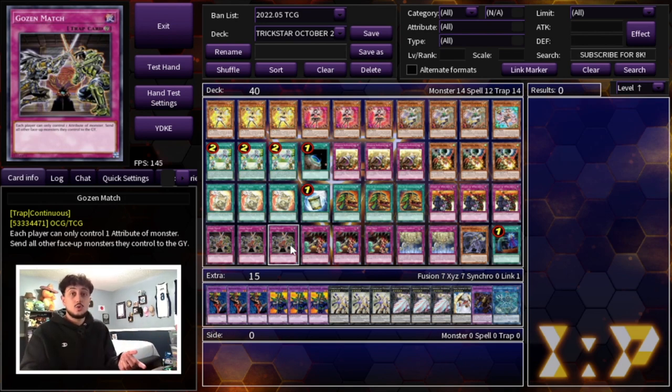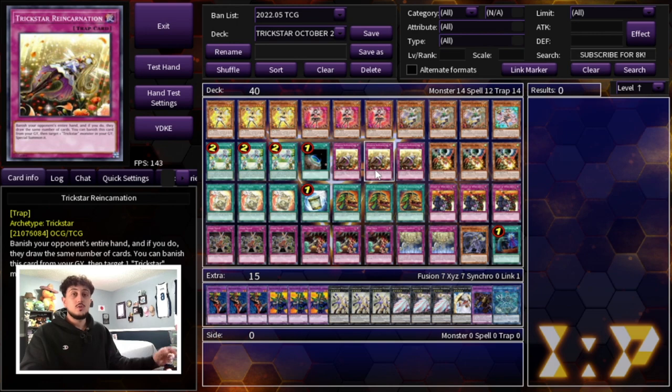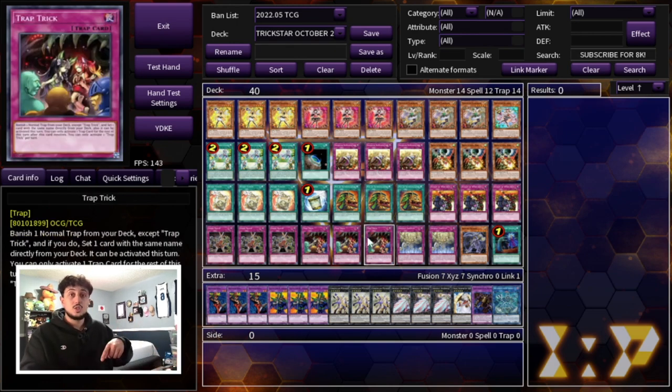Going first and going second, these cards are also good because going second they're board breaking cards. If your opponent doesn't have a negate and they have a full monster board, you can just flip a Gozenmatch or Rivalry, and if they can't negate or pop it in that moment, it essentially breaks their entire board. Speaking of going first, we are playing triple Trap Trick. What are you going to be searching with Trap Trick? You can search your Reincarnation — if you only have one Reincarnation plus a Droll in hand, you can Trap Trick into the second Reincarnation to get into the lock. This is essentially six copies of Reincarnation.